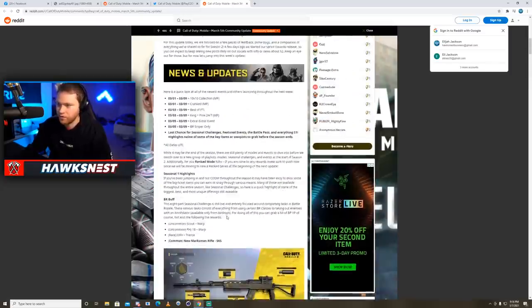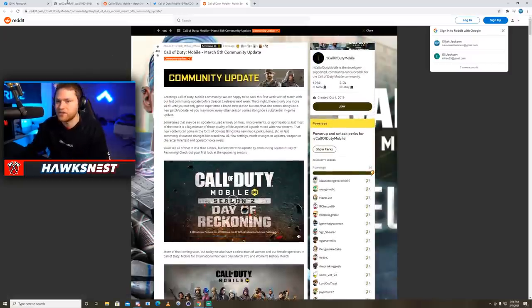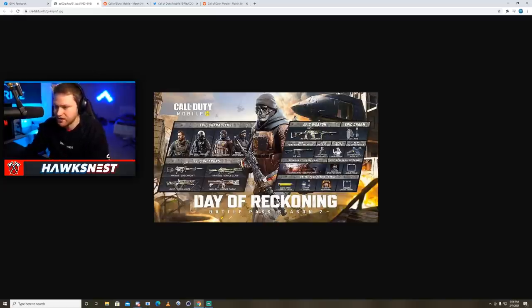Outside of that, today we're going to be taking a look at the patch notes for the update that's coming, as well as the battle pass. We're getting an Alex skin, a Milsim Brute skin, Mace Back for More skin, and then Mara Awakening. In my opinion, this is the battle pass — the past few have been lacking, but these epic skins actually look like epic skins with custom geometry and custom colors. The HVK looks like a completely different gun, and the character skins are some of the best we've seen.